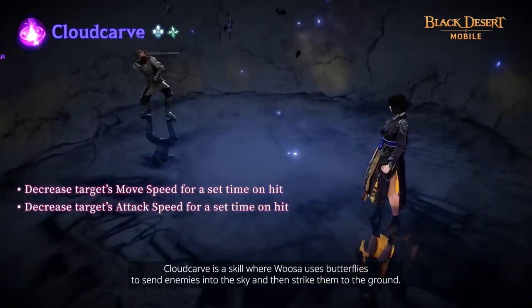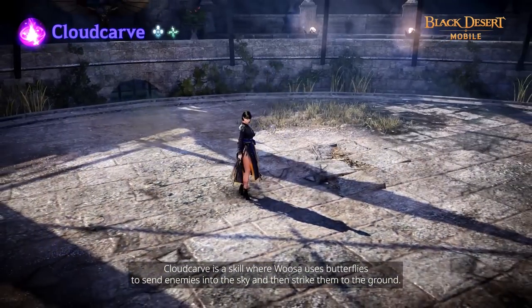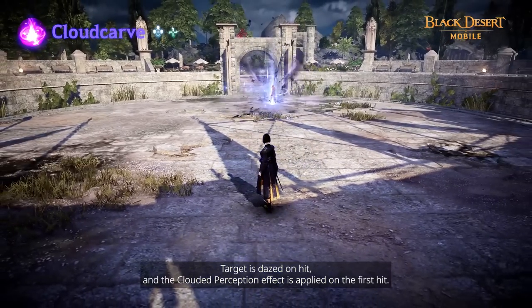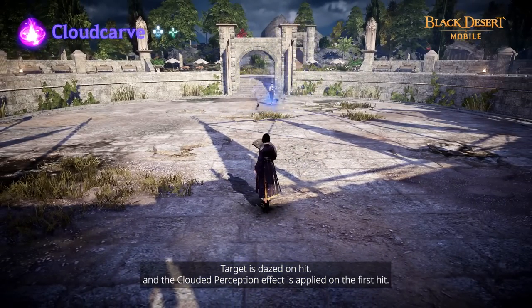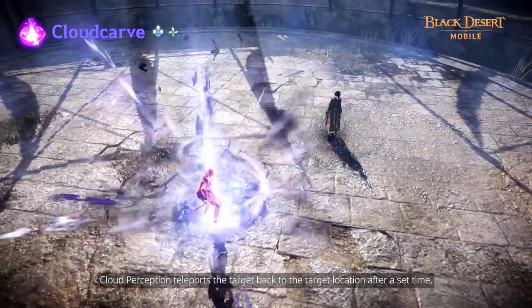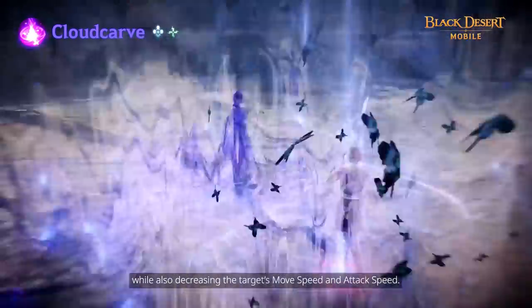Cloud Carve is a skill where Usa uses butterflies to send enemies into the sky and then strike them to the ground. Superarm is applied during this skill. The target stays on hit and the Clouded Perception effect is applied on the first hit. Cloud Perception teleports the target back to the target location after a set time while also decreasing the target's move speed and attack speed.